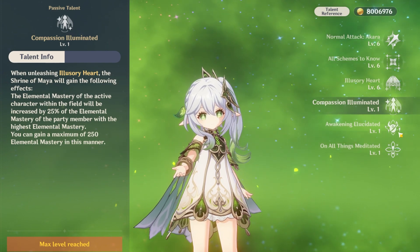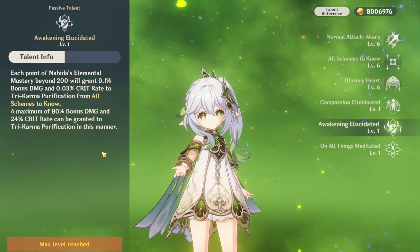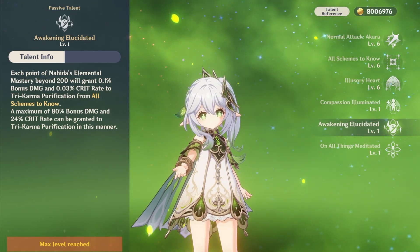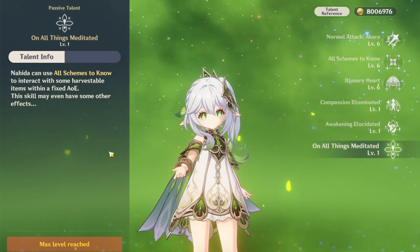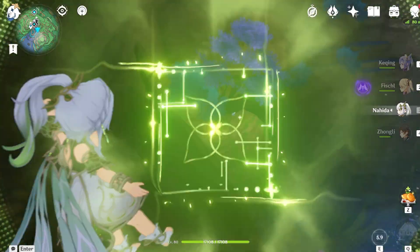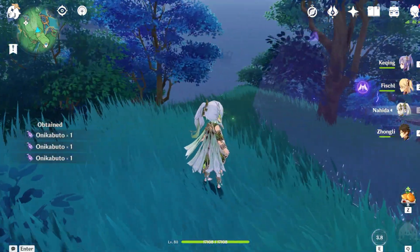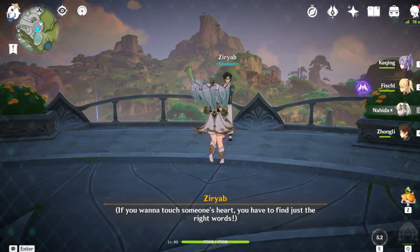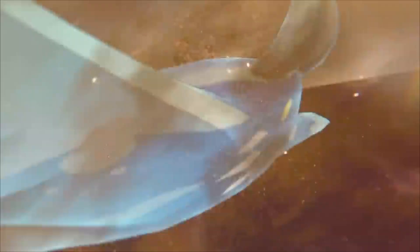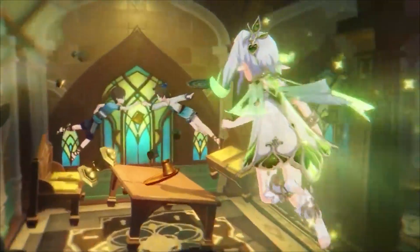When you do the quick maths on her ascension passives, you'll notice that both of them cap at 1000 EM. That's why it's best not to go past 1000 EM, because you hit diminishing returns and lose all those bonuses her passives provide. Her third passive allows her E ability to interact with objects in the world — you can collect harvestable materials like ore or wood, bypass barriers such as water or electro barriers, and it can even read the minds of people in Sumeru. This is a super nice quality of life feature and probably the coolest world passive we've gotten in the game.